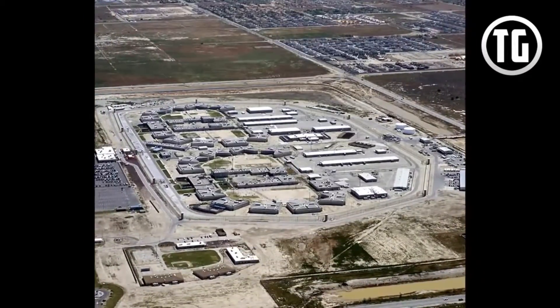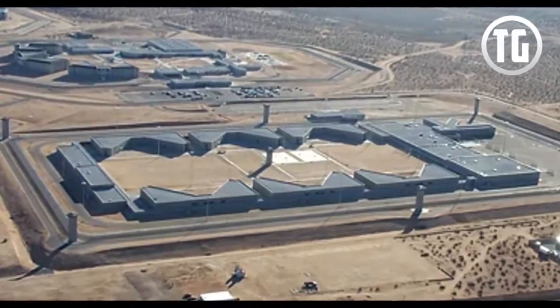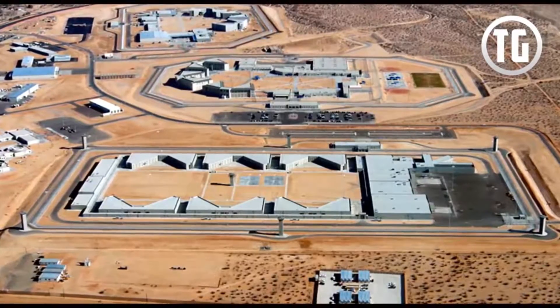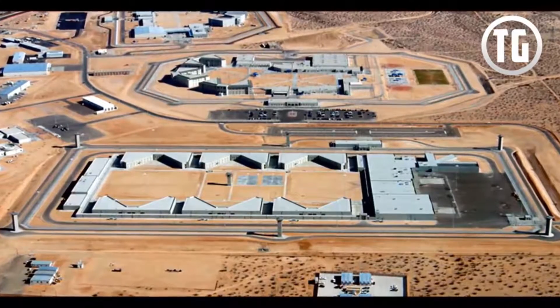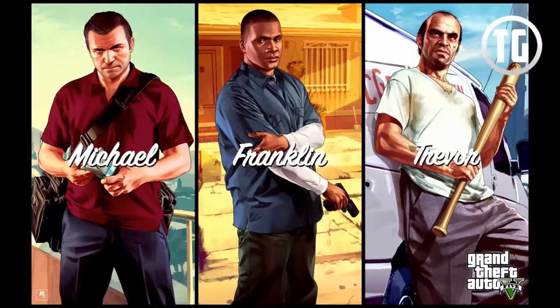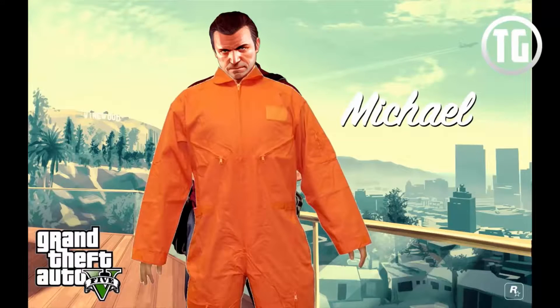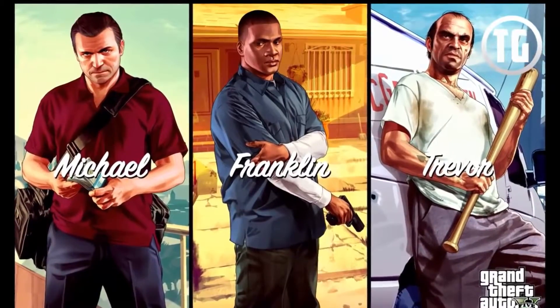Looking at these pictures, I can assume that this is a prison, and with such a large prison found in GTA 5, one has to wonder what kind of impact it will have on the storyline and gameplay. A couple of theories that come to mind are that one of the characters will be captured by the police and sent to prison, and you will either have to escape it or bust out, which would be quite an amazing feat with the character swap feature — and I assume there would be a long mission which would be tons of fun.